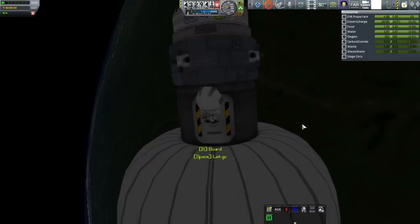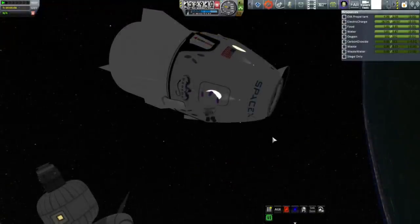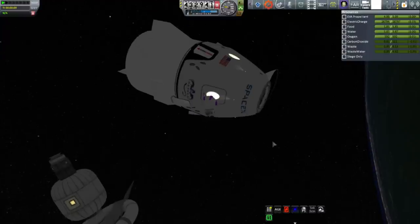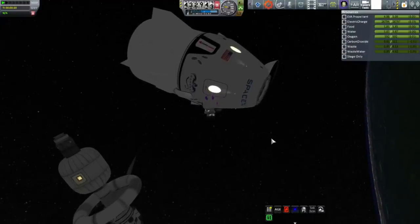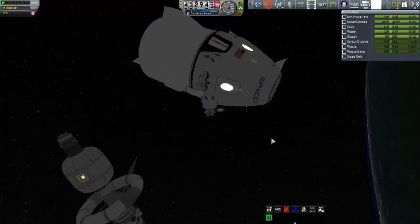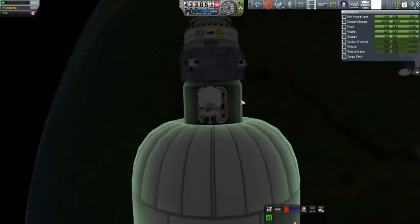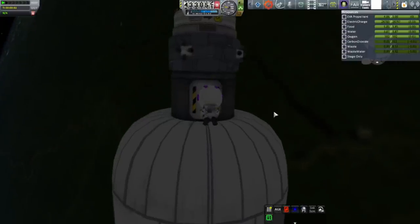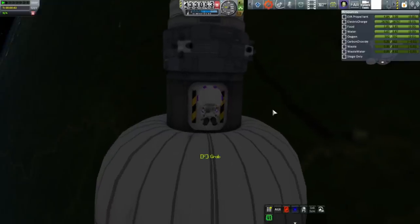It is ambient light — actually, I'm using Planet Shine here. I didn't put any lights on the station, so we're on the nighttime side and it's just Planet Shine. It doesn't seem like Planet Shine has been doing much on the whole planet shininess thing yet. I'll have to check that out — I should have the real solar system configuration for it.